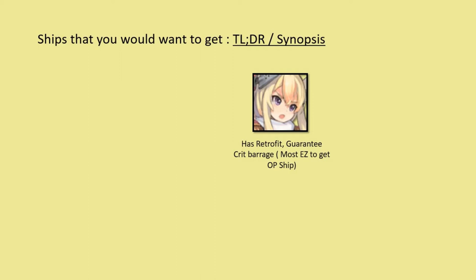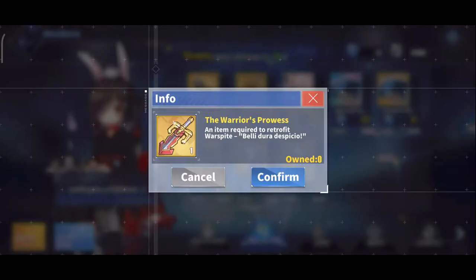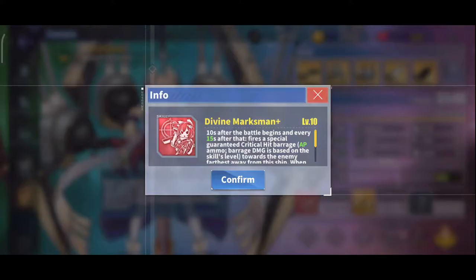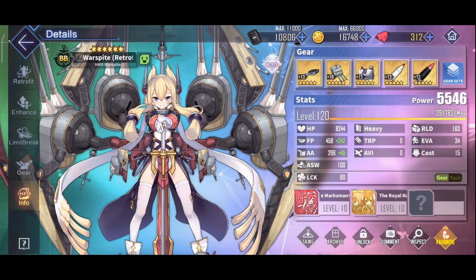Next up, Warspite. Warspite has a retrofit, meaning she can become even stronger by upgrading her retrofit tree. You can also exchange her exclusive retrofit item — the Warrior's Prowess — in the prototype shop with specialized cores, which you'll acquire as you progress through the game. She has a super good time-based barrage that always crits and aims for the furthest enemy. It is upgraded upon retrofit, though she is quite expensive to retrofit, so spend your gold wisely.